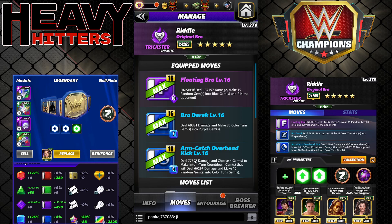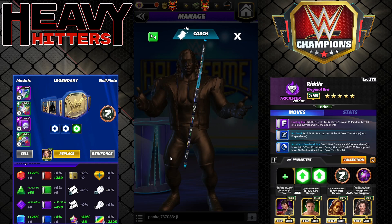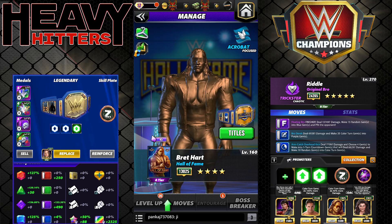Arm Catch Overhead Kick is 6 MP blue: 77k damage, choose four gems to make into one-turn countdown gems dealing 66k damage and making 10 random into color turn gems. At six star it goes up to 103k on color turns and 120k on the move itself. Trainers: Lullar for 6 blue MP, Shamrock for color turn gems doing 100% more damage, Hall of Fame Bret Hart for 40% more color turn gems — that goes up to 50% at 17k.